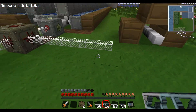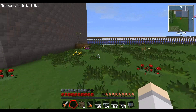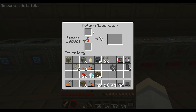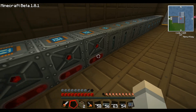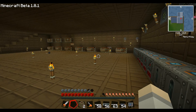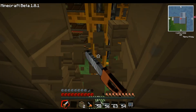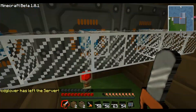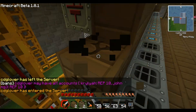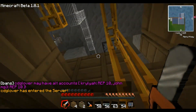Just to give you an idea what the advanced machines are, let's quickly run into my shop. These are the advanced ones: the rotary macerator, the induction furnace, the centrifuge extractor, and the singularity compressor. I'll show you what the wiring looks like in my place — mine's a little messy.